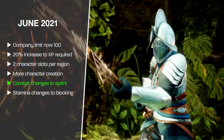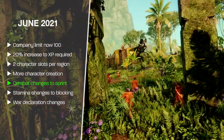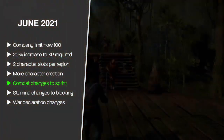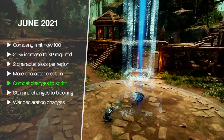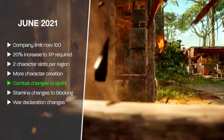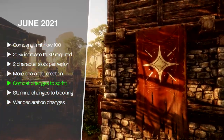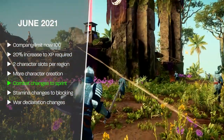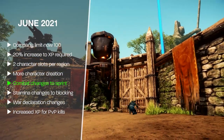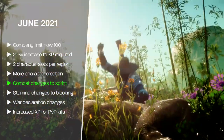The last couple changes in the June patch: war declaration was adjusted so that to declare war on a territory, your company must contribute at least 10% to the influence overflow that puts the territory into conflict — requiring a fairly sizable amount of faction missions. And to many players' relief, PvP was made more impactful: you'll get more experience and more loot for a PvP kill in the open world, and you'll lose less durability on your gear if you lose a PvP fight.